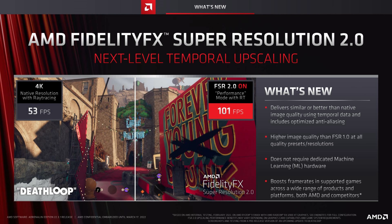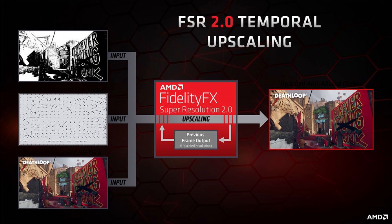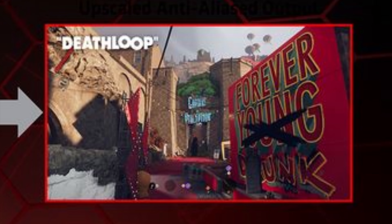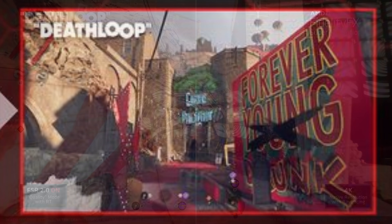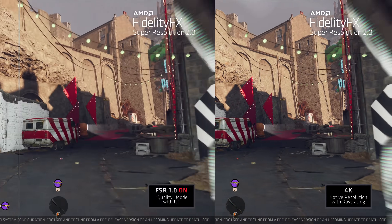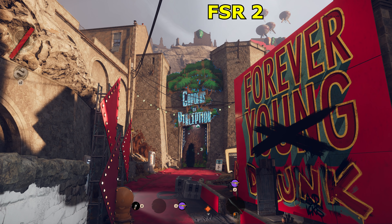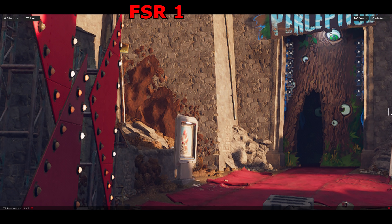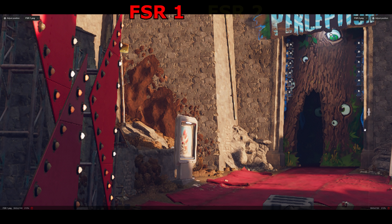FSR 2.0 looks to be a lot more like DLSS, in that it uses motion vectors to try and build up a better quality image over time, resulting in something that in many ways looks as good or even better than native resolution. I don't see much point in analysing the video showcases they have for this, since the limited bitrate kills any chance of making out the finer details, so we're left comparing a single image which they've displayed in FSR 1, FSR 2, and natively. FSR is using the performance preset, so just know that there will be better looking settings as well.